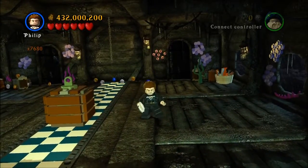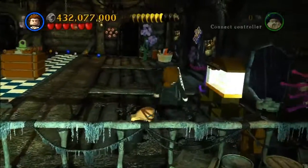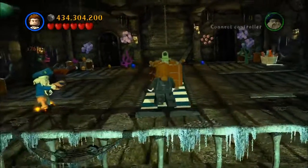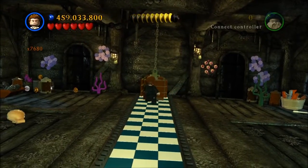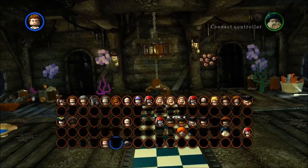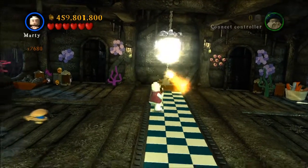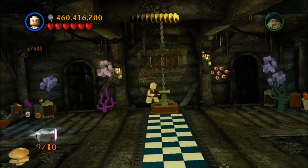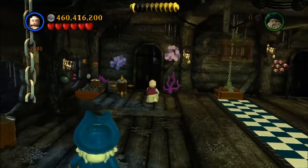Here, you see the shiny hatch — use somebody who can blow it up, jump down inside of it and there's a few down here. Use a character who can sing and on the right side there's a case; you sing to it and it gives you a bottle when it breaks. Then you're gonna wanna push this crate all the way across and it'll attach to the chain and sink a little — there's one up there. You're gonna have to blow up that cage around the bottle. I used Marty because he's one of the few people I have that can make long distance shots, but I guess you could use Will Turner if you wanted.